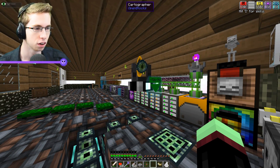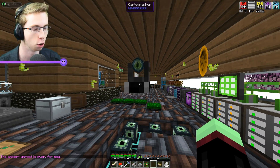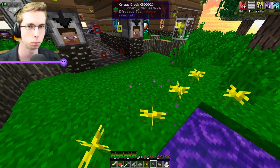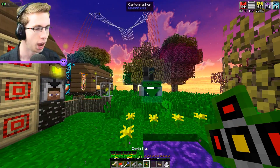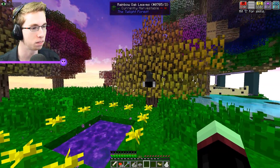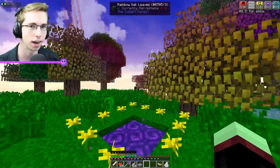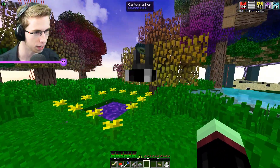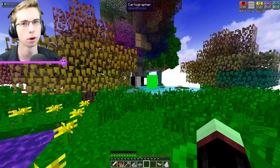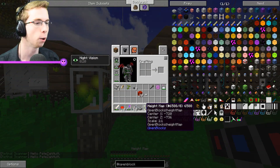Now, the cartographer basically just wants to go around and take a bunch of pictures. We place him down right about here — it doesn't have to be that specific. Shift right-click on him with an empty map and watch what happens. He now has an empty map inside of him. Do you see how it's creating little green lines around there — a little green box? That guy is taking pictures for us, and it looks like he's already done. The green box is completely filled, so he's completely done with that little height map.